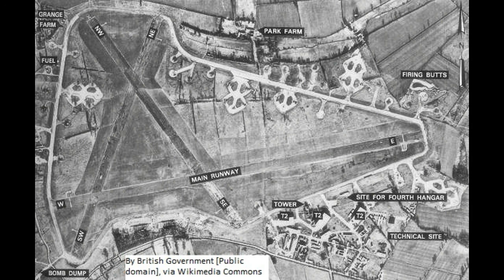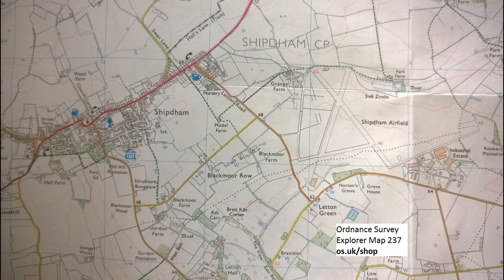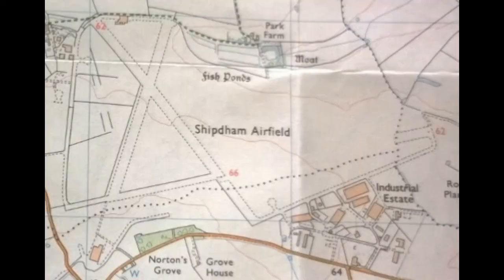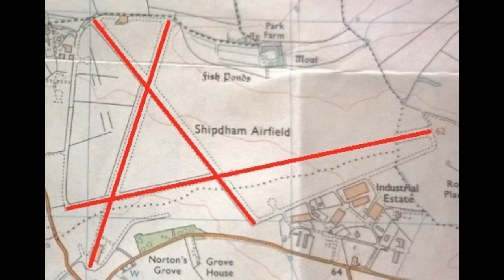Looking at the map of the airfield as it is today, it's clear that the runway shape is largely preserved, but part of the main runway has been removed. Other features such as these three dispersal points are also visible around the perimeter of the airfield.